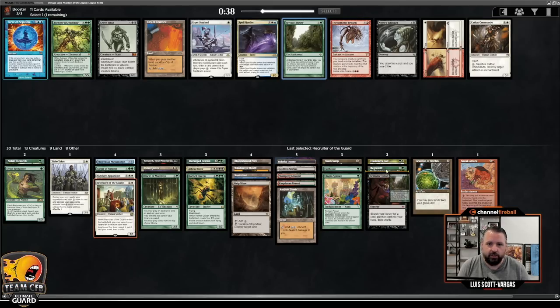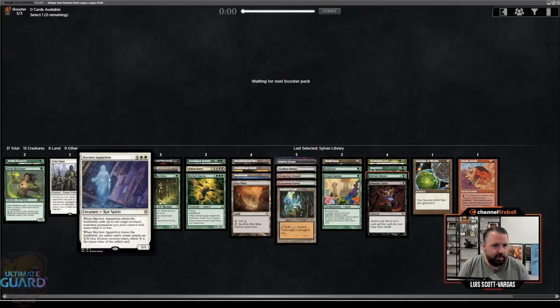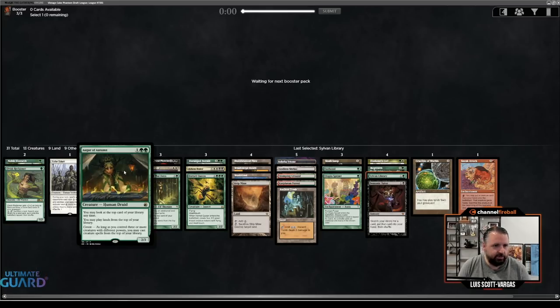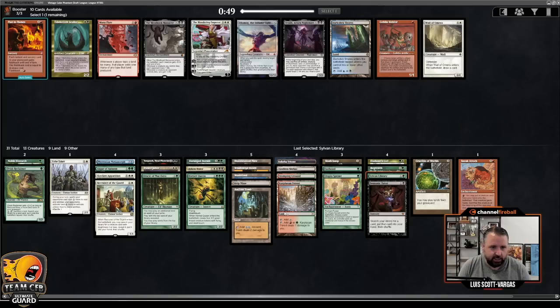This deck is looking pretty solid against aggro with Tithe Taker, Apparition, Augur — well, Augur is medium against aggro, but Palace Jailer can be very good, and so can Deranged Hermit. Ashen Rider sort of deals with things too. I'm liking where we're at — this is a good Lands deck.